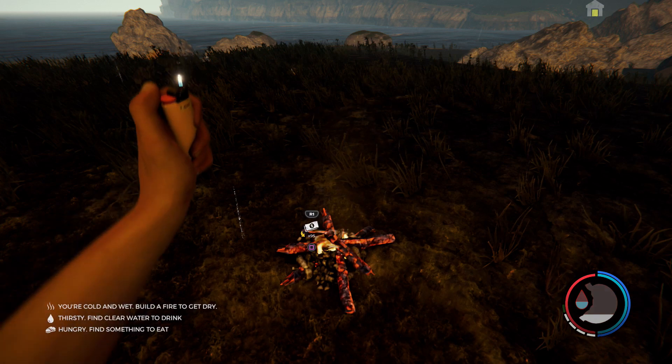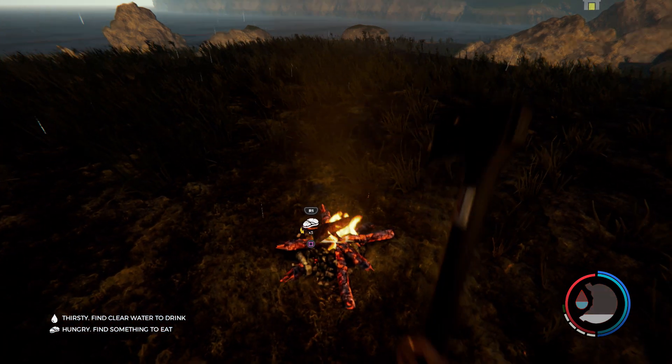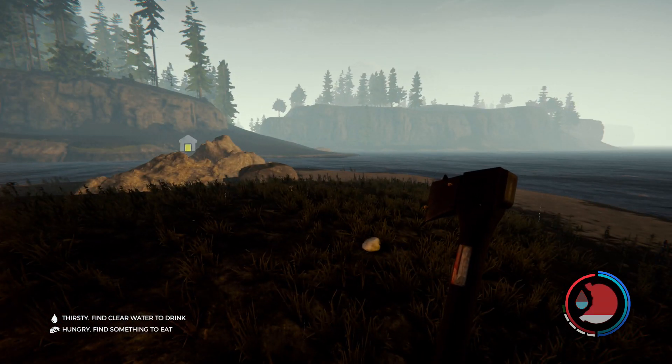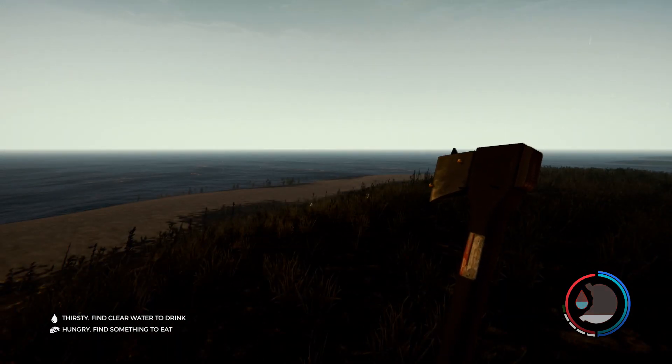I'm going to light this fire up. I need to get some food - what do we have here? Raw meat, edible - oh delicious. Let's throw that right on the fire. We're going to cook one of these up and I'm going to take a look around while I'm waiting to see how I want to orient my whole island.